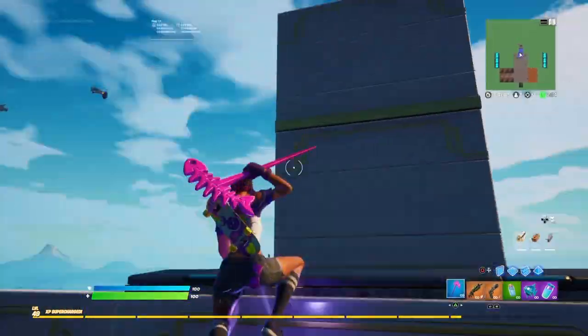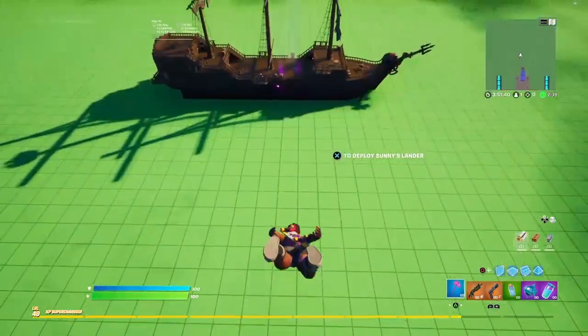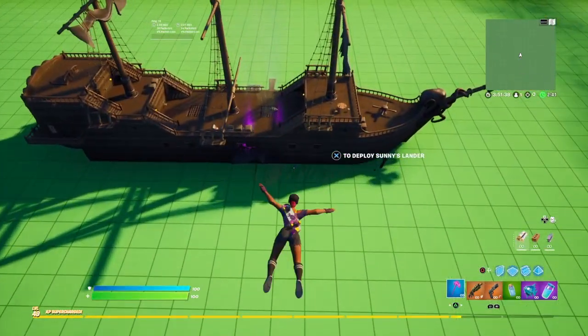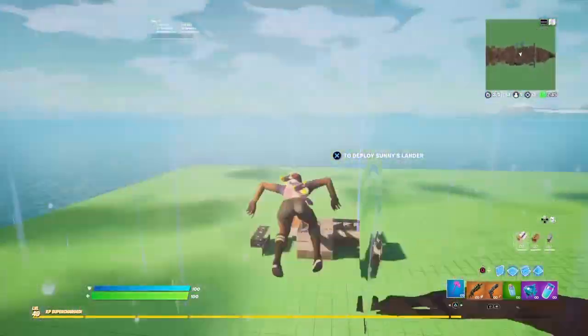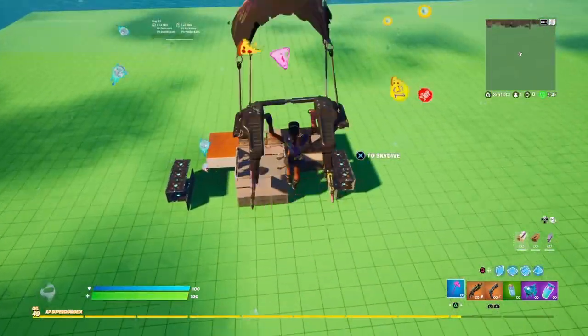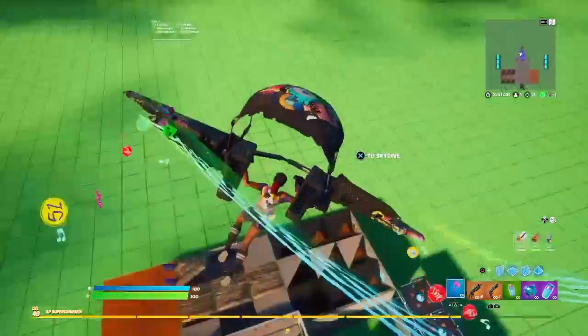Now let's see what this skin looks like gliding. I'm using that one battle pass glider for the Sunny skin — it looks pretty good with this skin and matches the whole rainbow theme.